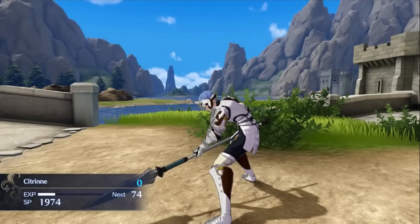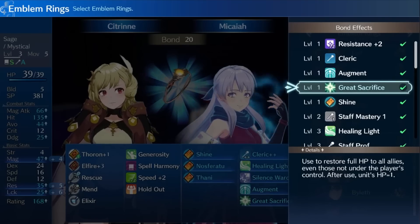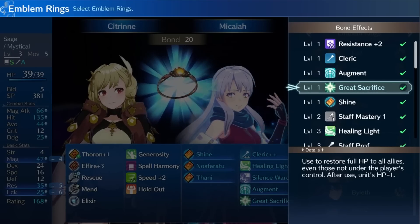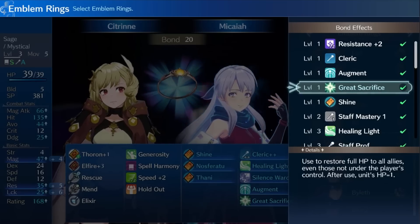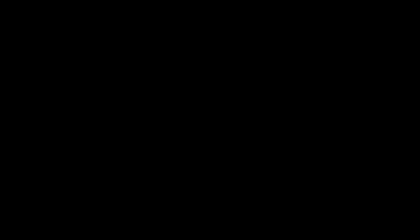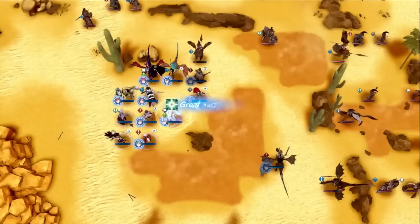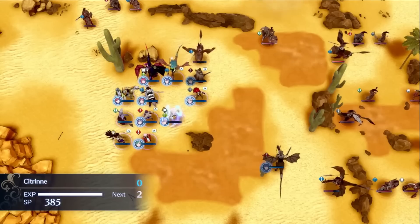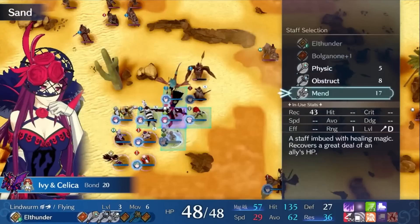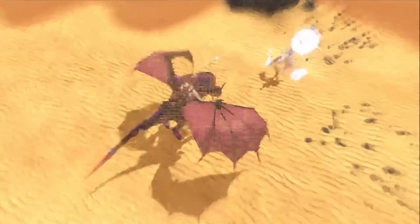Another powerful unique ability of Micaiah is Great Sacrifice, which heals all units on the map fully regardless of how far away they are, at the cost of reducing the user's HP to one. This is a universal global heal which is super powerful, especially if you have a lot of low-health units in a dangerous situation. Experience scales based on how many units are healed, meaning you can get massive amounts of experience even if you're only healing one or two health per ally early on. This can only be used once per engage, but you can squeeze out multiple uses per map.